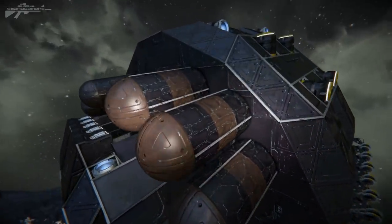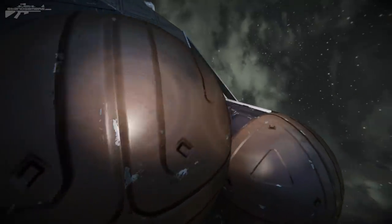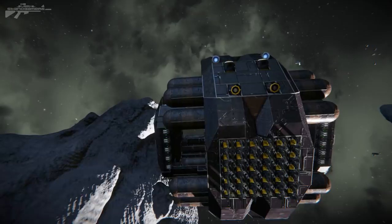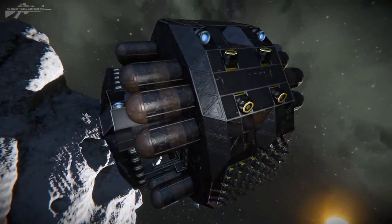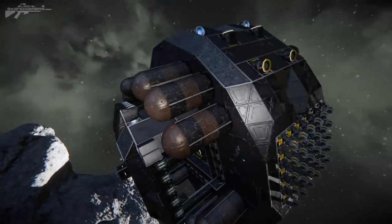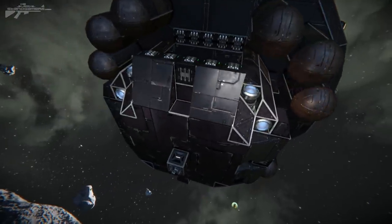Coming around the side, you'll notice these large drums. They're there for protection — they offer a lot of resistance to missile launches. If the ship is about to jump away and takes a hit, missiles tend to focus on important components like the central refineries, assemblers, and grinders first. These drums will absorb some of that damage.